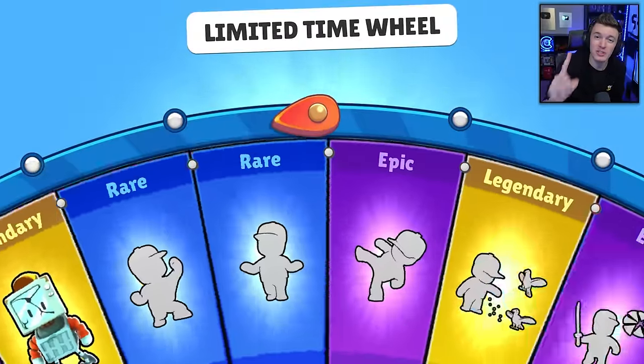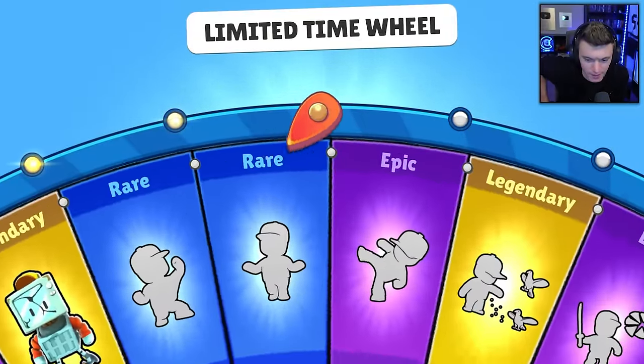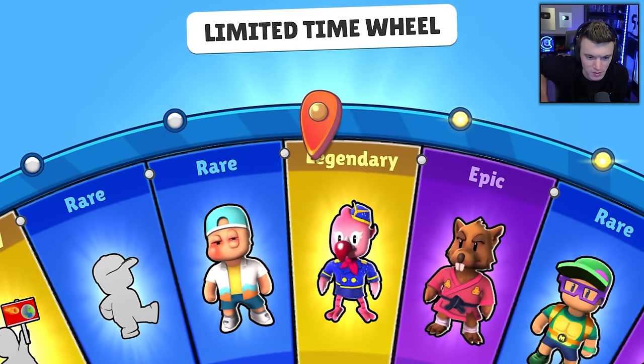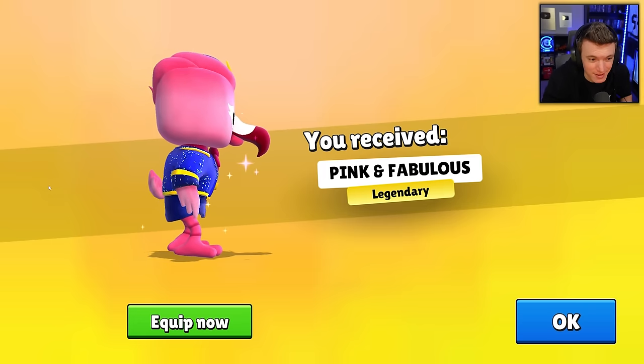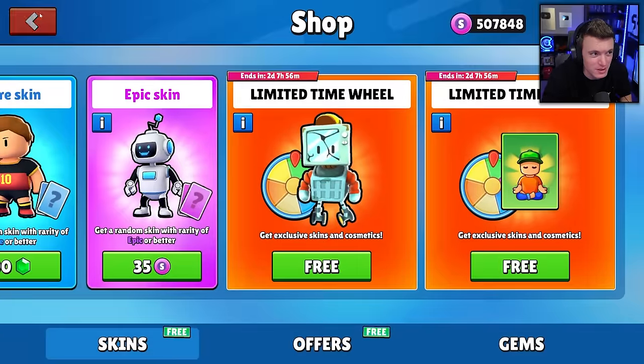Single spin - can we get a Teenage Mutant Ninja Turtle on the very first spin? Give me Michelangelo right here, please. No, we cannot. We got a Flamingo - Pink and Fabulous. This is a pretty fabulous skin, not gonna lie. Look at the sparkles, the shimmering. I'll equip that, let's see what it looks like.